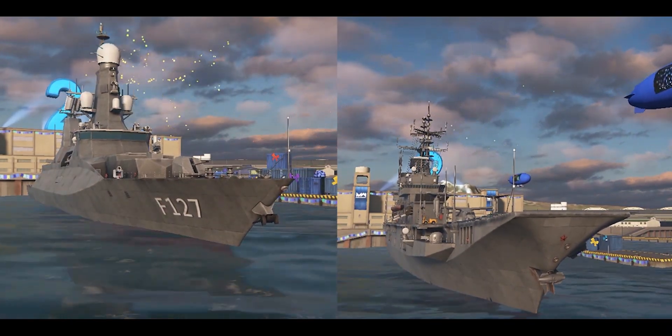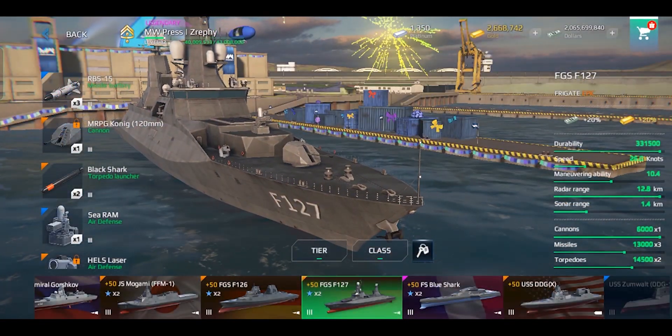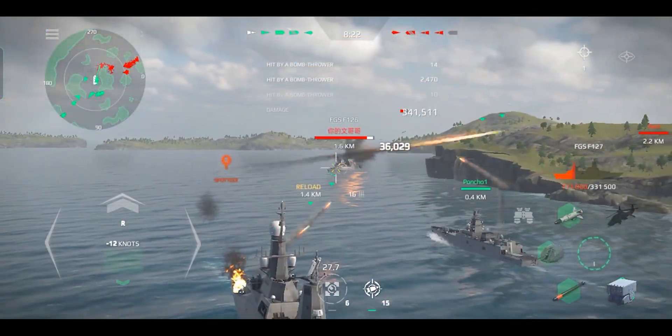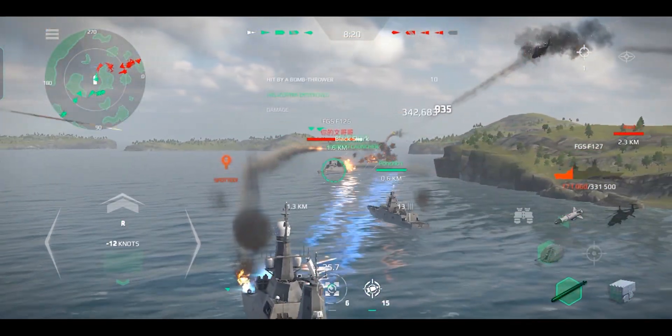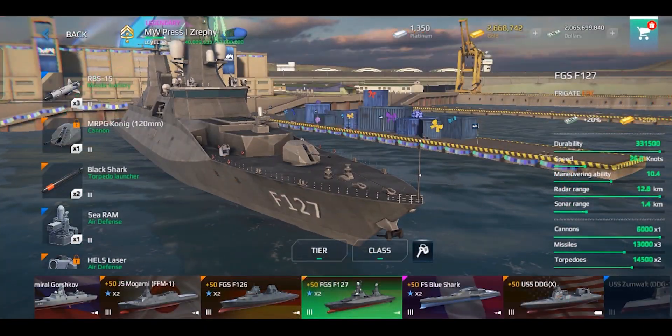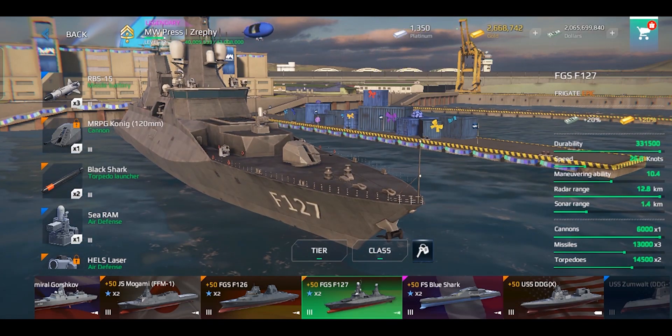Two new ships were added in this update. The first ship is a tier 3 ship, the FGSF 127 — a stealth frigate class ship with excellent mobility, small size, and powerful air defense. This ship will not be available in the shop; it's the main prize for the new season of the Battle Pass.